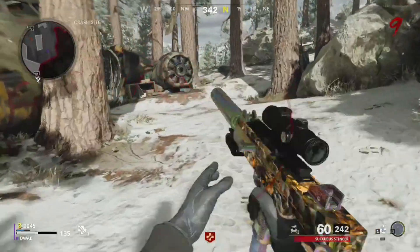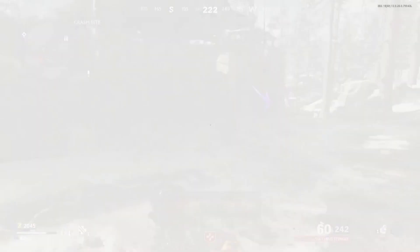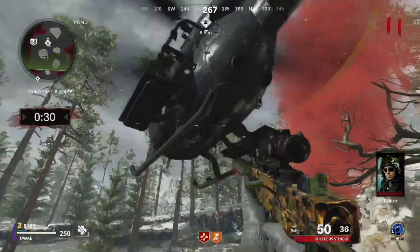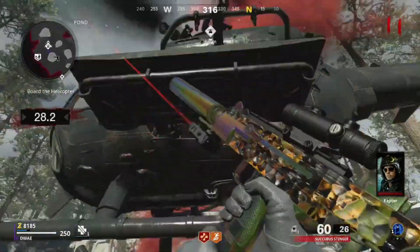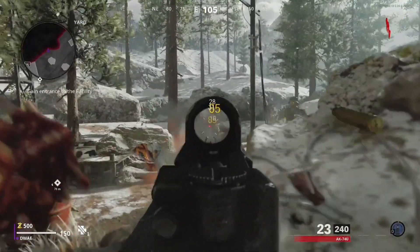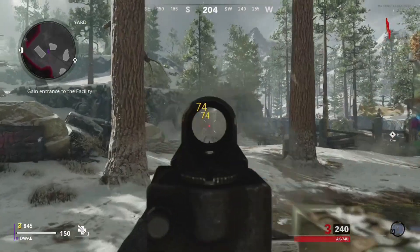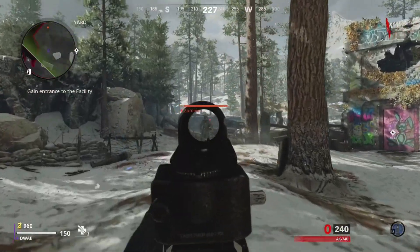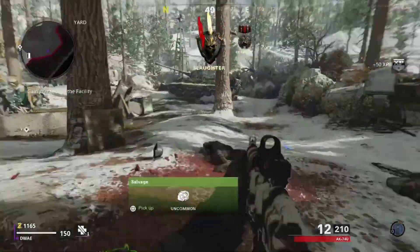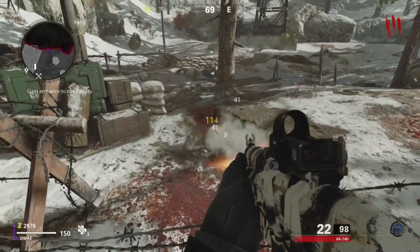Overall the Pack-a-Punch Milano proves for a smooth exfiltration at round 10, coming in at 14 minutes and 17 seconds. And if you're not exfiltrating then it can definitely carry you to the point where you can grab a sustainable weapon for later rounds. Being drafted in for our level 25 loadout is the AK-74U. Also being an SMG it shares very similar properties to the Milano 821, except this time it comes with a lot better firepower, along with a more SMG-like fire rate which gets you through the early rounds very quickly.